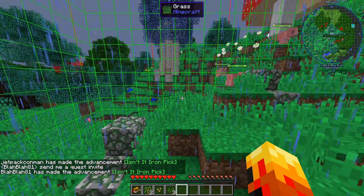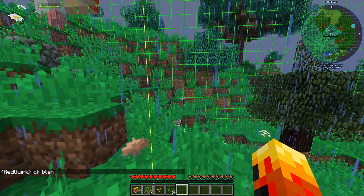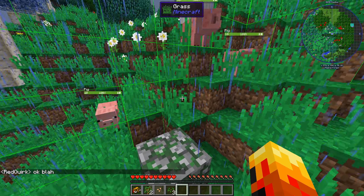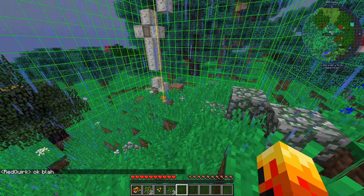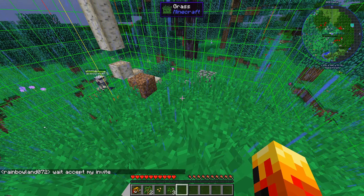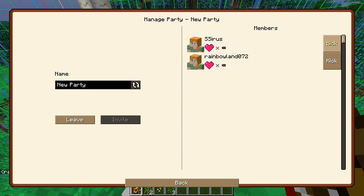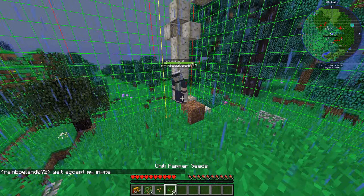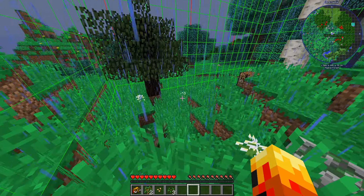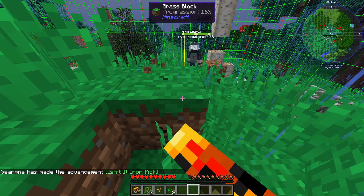If I press F9 you can actually see the chunks we are currently in, marked by these green borders. This is the chunk we are going to stay on and basically try to survive and grind through this entire pack using only this chunk. There are different dimensions and we'll be traveling to those and figuring out how the rules work there.